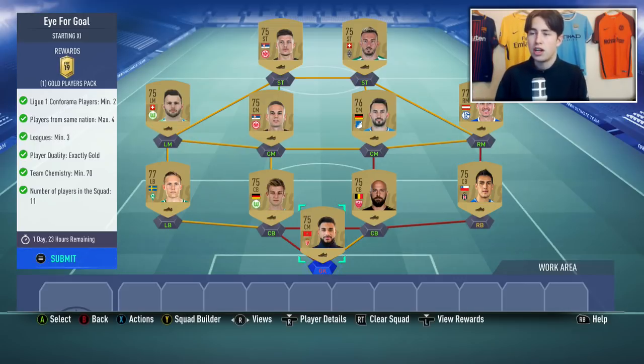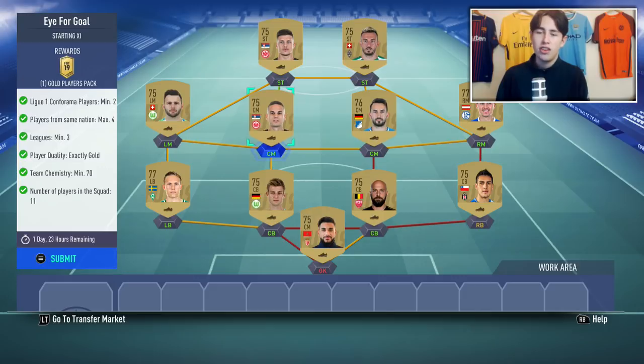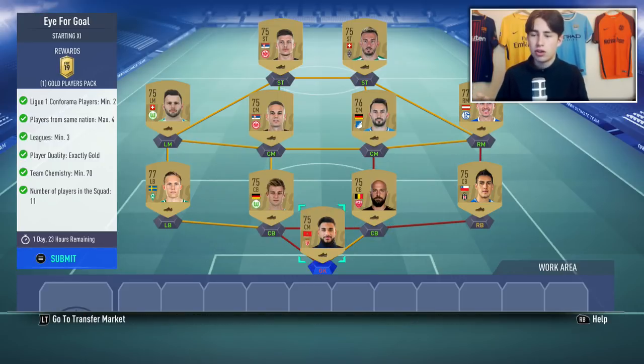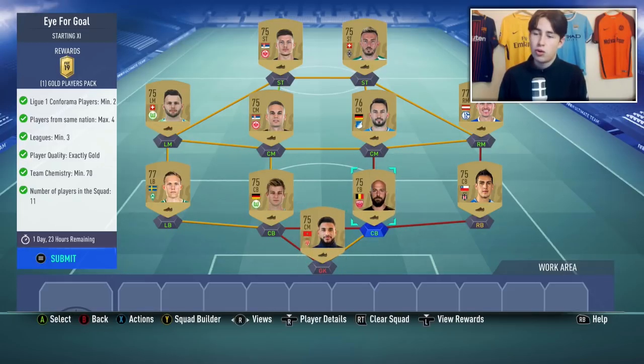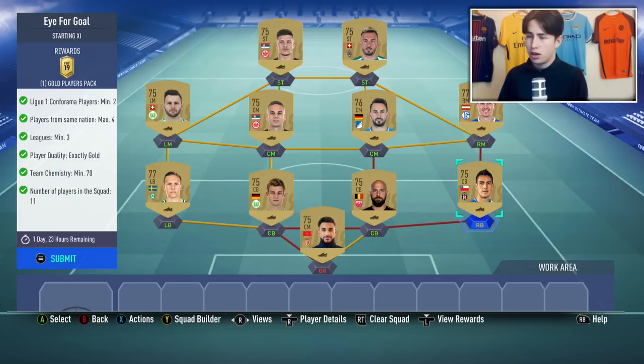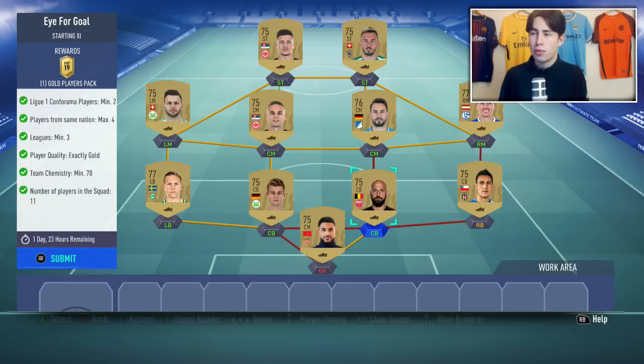There isn't even a rating requirement, so you can literally just use super low rated golds just like I've done in this team right here. First step, get yourself two League On players — get the cheapest you can really find. Maybe try and get one of them in the right position, like a goalkeeper and a centre-back for example. I just had these two players — lowest rated, cheapest League On players I had. Put them in goal and in a centre-back there. Then I built the rest of my team from the Bundesliga, and to get that third league in, I just put a random Super League player in at right back.